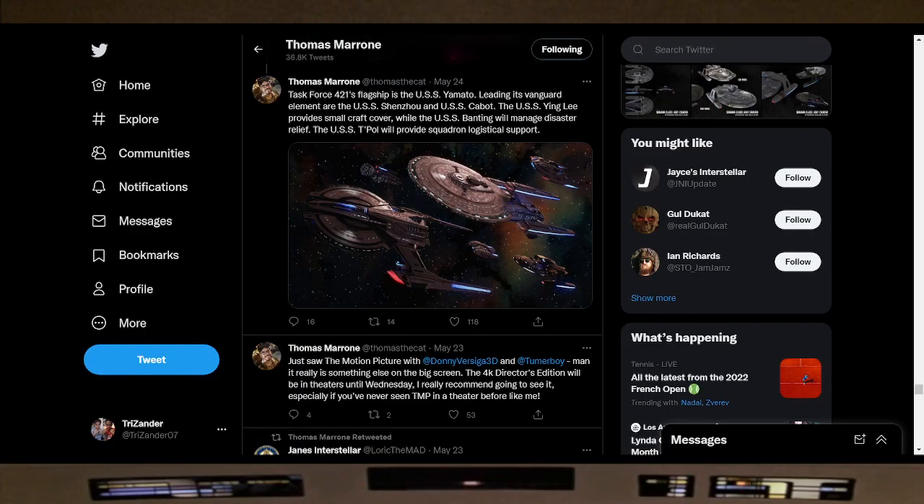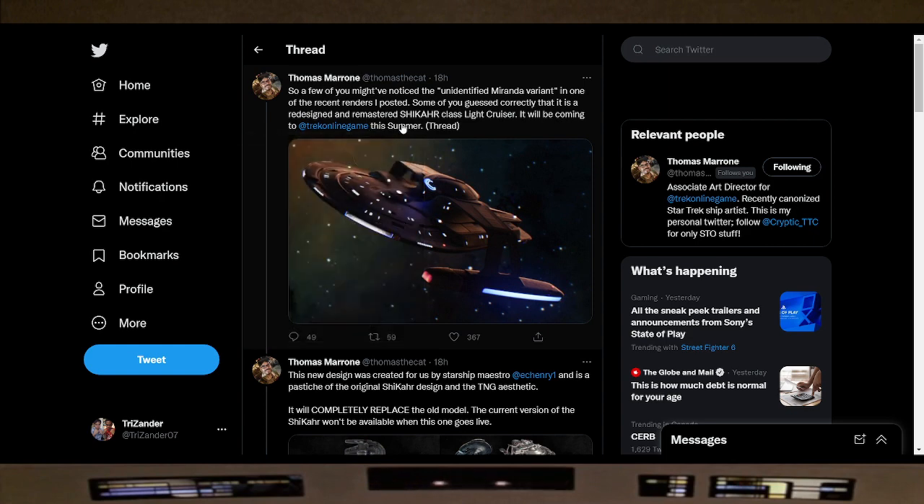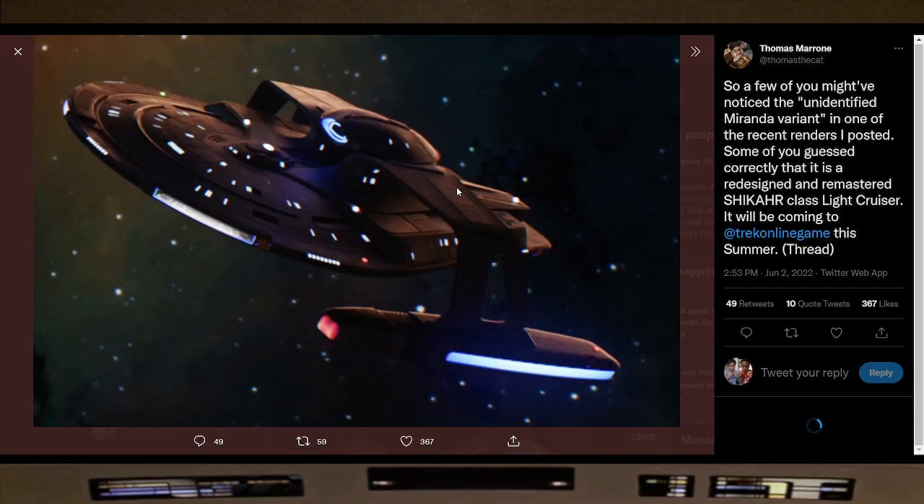Less than 24 hours ago this tweet was out there — about 18 hours ago as of this video. A few of you might have noticed the unidentified Miranda variant in one of the recent renders I posted. Some of you guessed correctly that it is a redesigned and remastered Shakar class light cruiser. It will be coming to Star Trek Online this summer. We'll have a closer look at this ship.